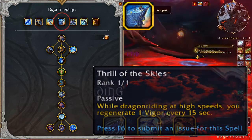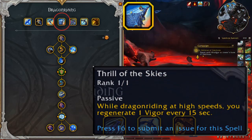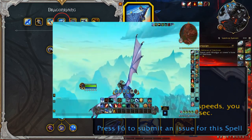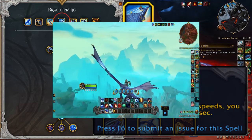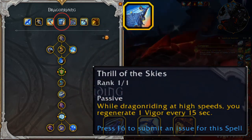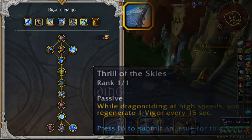Thrill of the Skies is the next passive talent. While Dragon Riding at high speeds, you generate one Vigor every 15 seconds. This talent allows access to the in-flight Vigor regeneration while at max speed. This talent gets better further down the tree.